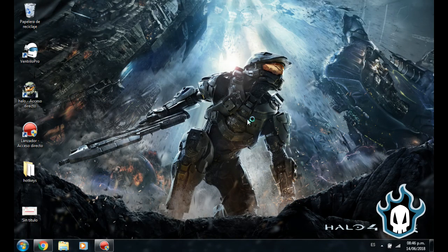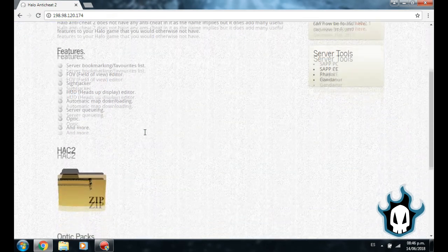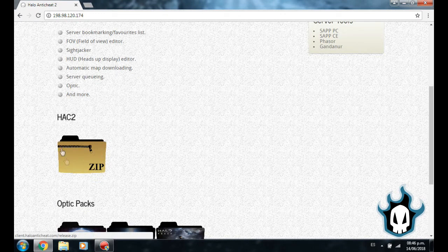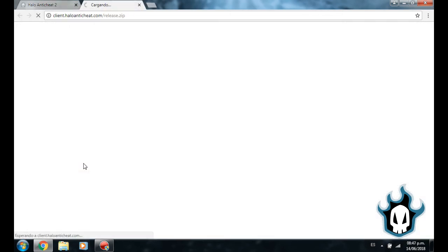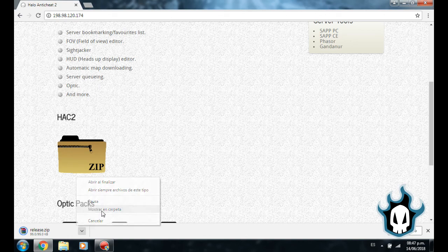Here we are in a new video where I will show you how to use Hack 2. You just go to the webpage here — Halo Anti-Cheat 2 — it's going to be on the link in the description. You go on this page and download this file, it says Hack 2, and it appears in a folder as a zip. You click on it and it's going to start downloading, so let's wait for it to finish. This is going to be for Halo PC.